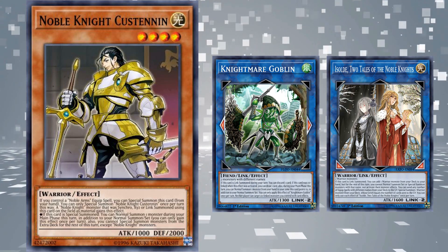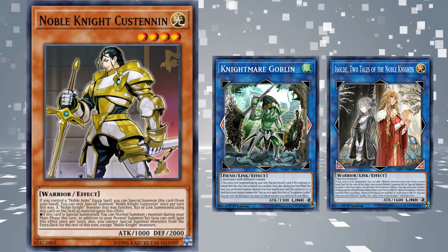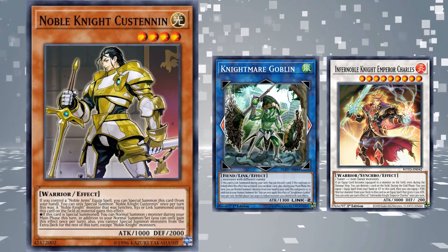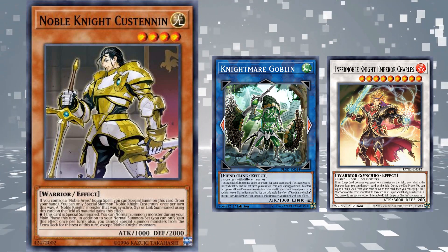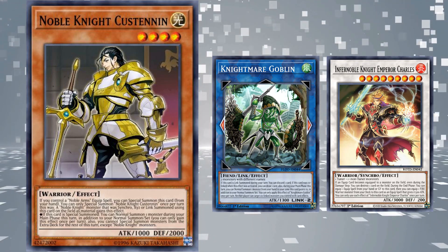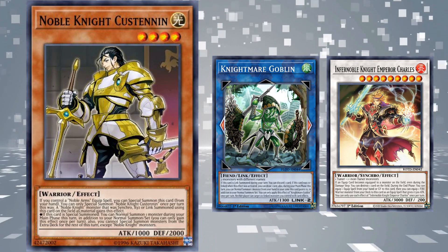That's why Nightmare Goblin is banned. The card pretty much immediately stopped seeing play once Infernoid Noble Knights came out, but it is still an excellent lingering effect that probably has the most triggers out of all the other cards on this list, as it can be activated when used as one of three extra deck monsters.